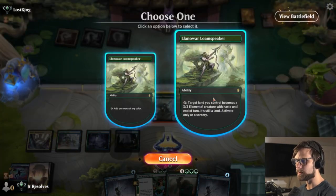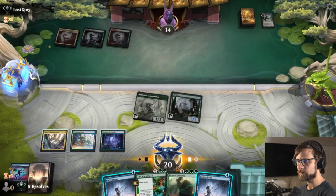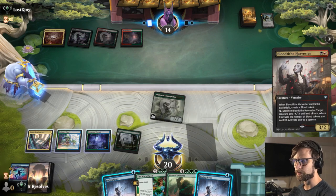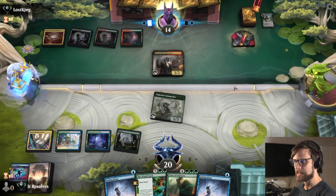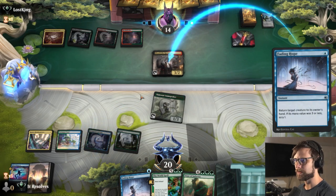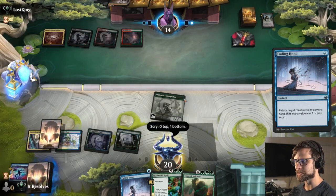Land is good — definitely what we want. Let's go ahead and suit up this forest and get the attack in. This is super nice because it gives us that little bit of extra power we wouldn't normally get, and I do appreciate that about that card. I think we may end up just Fading Hope here — it does give us a scry as well, which is quite nice. Let's go ahead and do this to get it off the field. Basically we're just tempoing out the opponent as best we can.